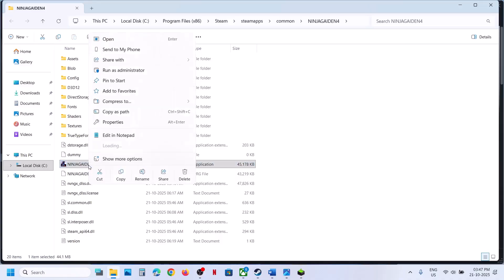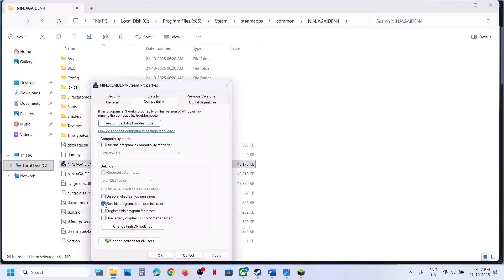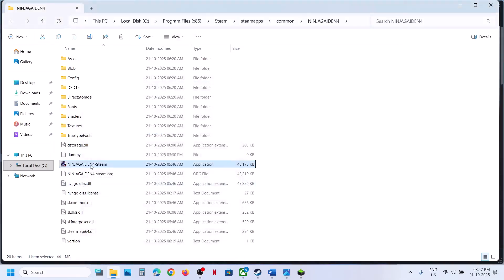If that does not work, make a right click on the game exe, go to Properties, and then go to the Compatibility tab. Put a check on the box which says 'Run this program as an administrator'. Hit Apply, click OK, make a double click to launch the game and then check.